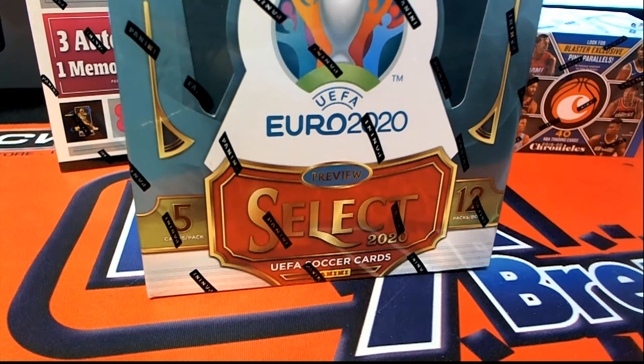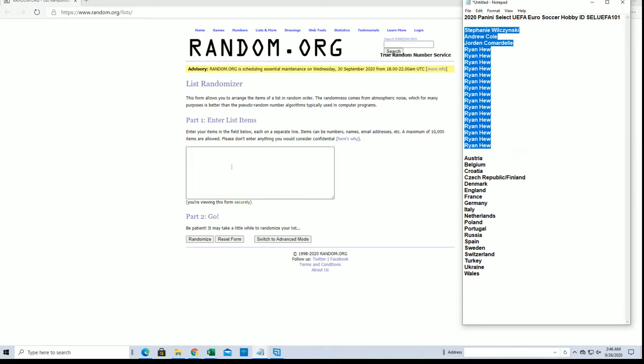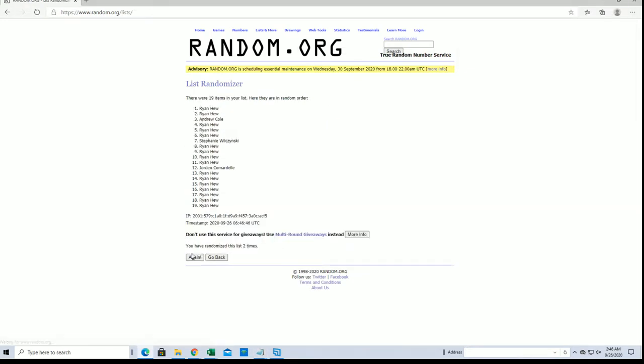Let's do this - 2020, this is it. You need Select UEFA Euro soccer hobby number one zero one. Good luck guys, let's get it. Alright, Stephanie W to Ryan H, let's go - 19 flip, guys names and teams, country, seven times each. Baseball is next, Ryan H to Ryan H.